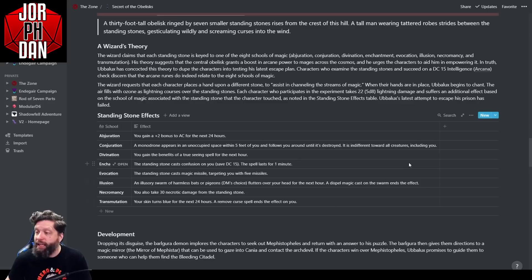Now we get to Icewind Dale: Rime of the Frostmaiden, which is a big key to the puzzle. There is a crashed Netherese flying fortress called Ythryn. A 60-foot tall obelisk of black stone, its surface covered in arcane runes, projects from the ground with a thin crack stretching from its base to its middle. Before Ythryn crashed, the wizard Iriolarthes relied on the obelisk as a precautionary measure — it was one of the few rare Netherese artifacts that could rewind time. It was damaged during the fall, and despite the demi-lich's best efforts, it could not be repaired.